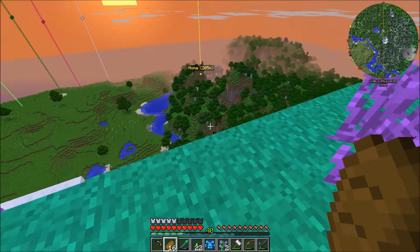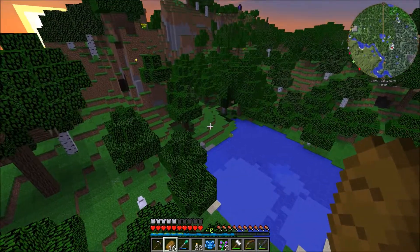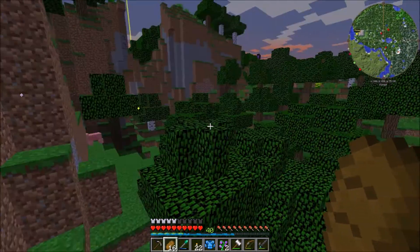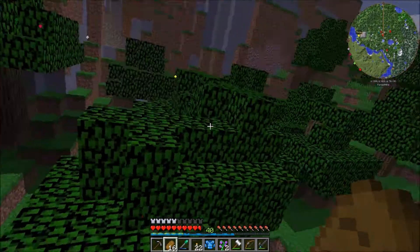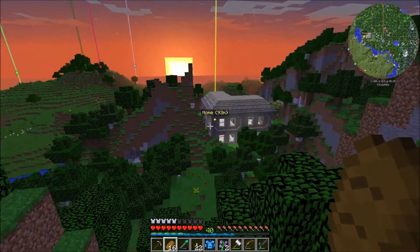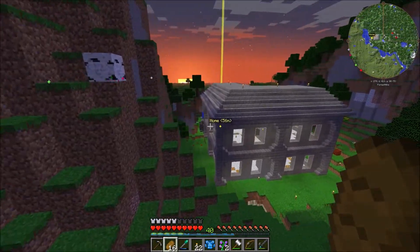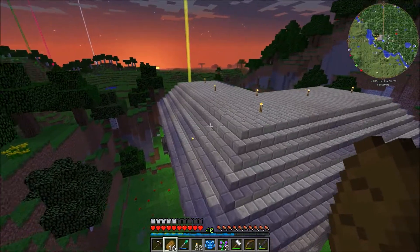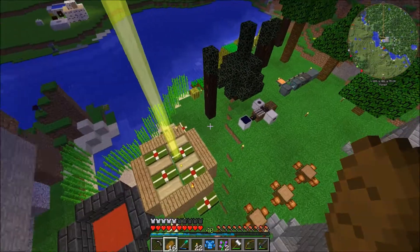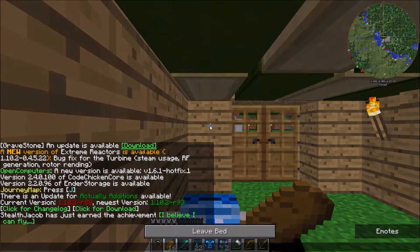We need to get back down — it's getting night time. This jetpack was pretty well worth it. We can now fly whenever we want, we just have to be careful not to take a ton of fall damage. The house looks nice — if you guys saw my last episode we did a lot of cool work on it. Also, since it's Christmas time, they made the chests Christmas themed — pretty cool, I like it.